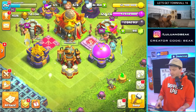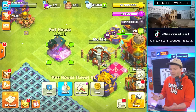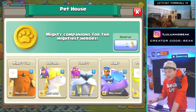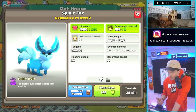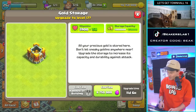Wait, what's up with the pet house? I completely forgot we have a new pet. Oh stop it, that's an elixir one right? I completely forgot about that. One of our pets is max so we might as well keep this thing going. Let's do it - 202, that's expensive but let's do it. Let's get elixir storage, gold storage.